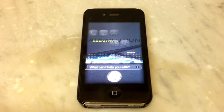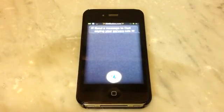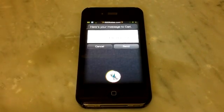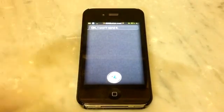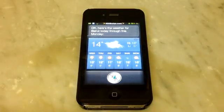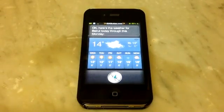Send a message to Carl saying: your servers rule. Here's your message to Carl — ready to send it? No, cancel. I won't send it. What's the weather like in Beirut? Okay, here's the weather for Beirut today through this Monday. As you can see, response is almost immediate with the iHacks repo servers.